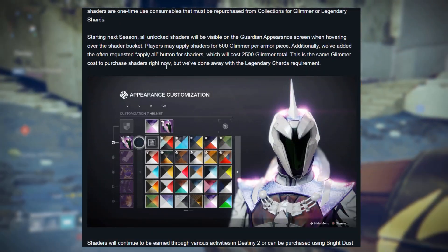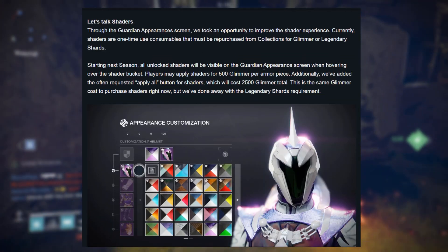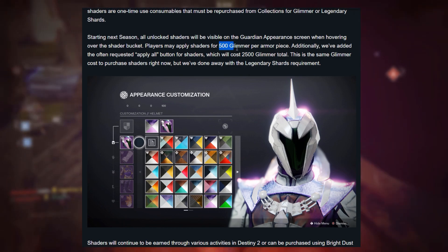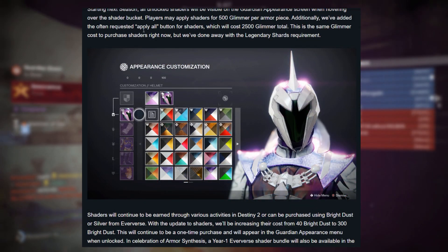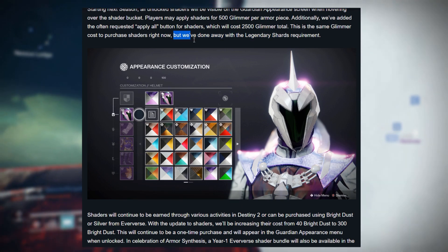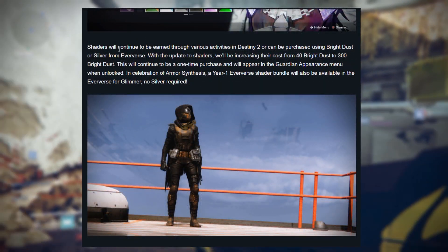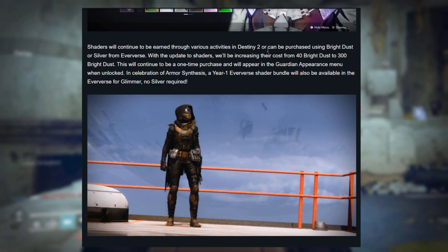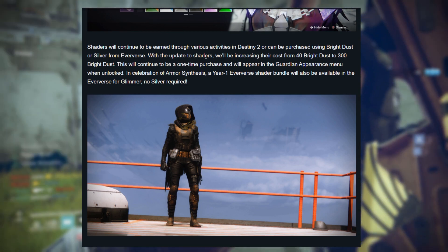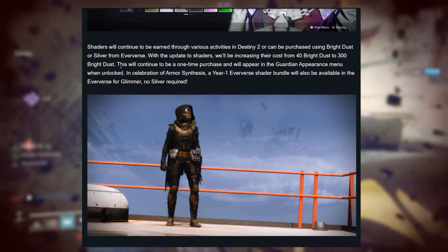Regarding shaders, starting next season all unlocked shaders will be visible on the guardian appearance screen. Applying a shader now just costs 500 Glimmer, and they've added a feature to apply a shader to all armor at once for 2,500 Glimmer. They've removed the legendary shards requirement, which is a great change. Shaders will continue to be earned through activities or purchased with Bright Dust or Silver, but the Bright Dust cost is increasing from 40 to 300 — a significant change — and it remains a one-time purchase.